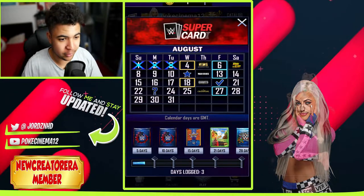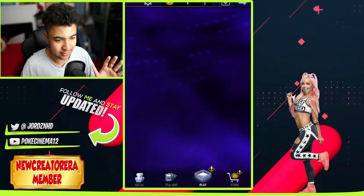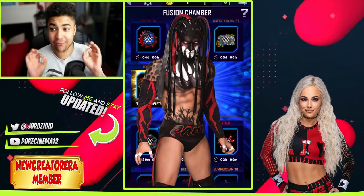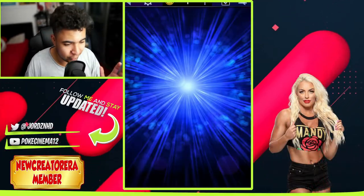Hey there guys, welcome back to the last part of the video. As you guys can see, we're just going to log in now to Supercard, and yes, our second Forged Fusion is complete. As you guys know, we want Finn. We didn't get Finn last time — we got T-Bar. Can we get Finn this time? That's the question. I really want him. Let's see if we get him.